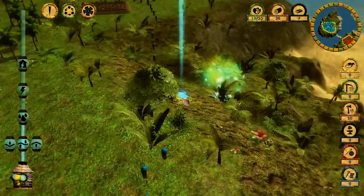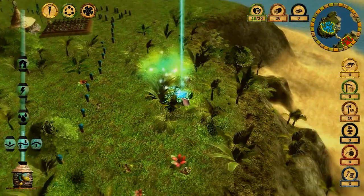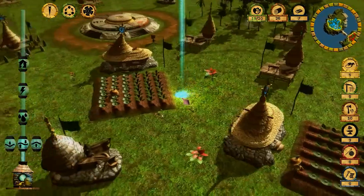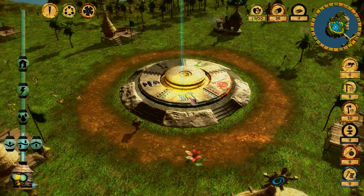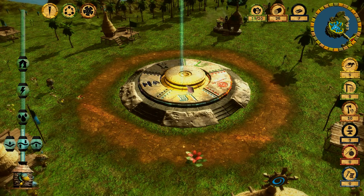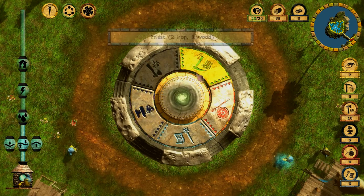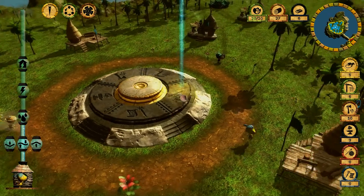Pretty much everything you're going to do in the game will require wood, so I want to fully make use of my woodcutters. The limit of woodcutters I can have is 10, and I want to reach that limit as fast as I can — and now I have. Let's make another farm and then a Prius.